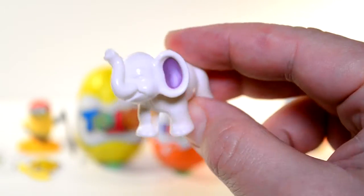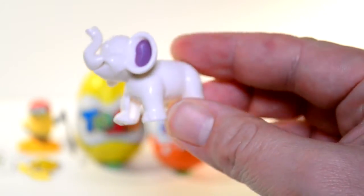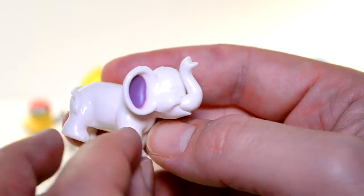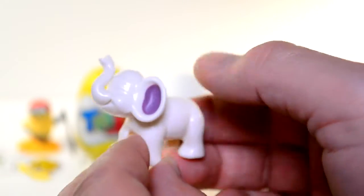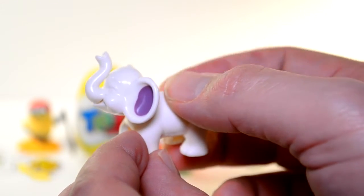That's a funny looking mouse, isn't it? It's an elephant — a white elephant! He's pretty nifty. He's actually pretty tricky to put together, but probably only because I didn't read the instructions. You never read the instructions, do you? No, I don't.